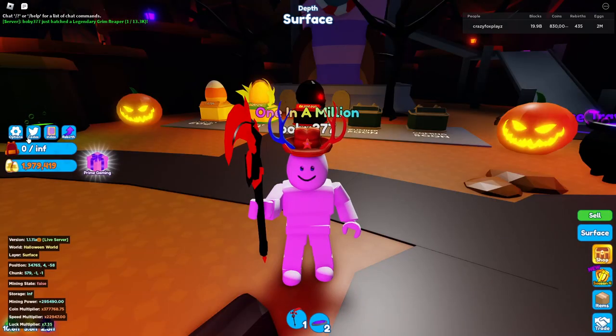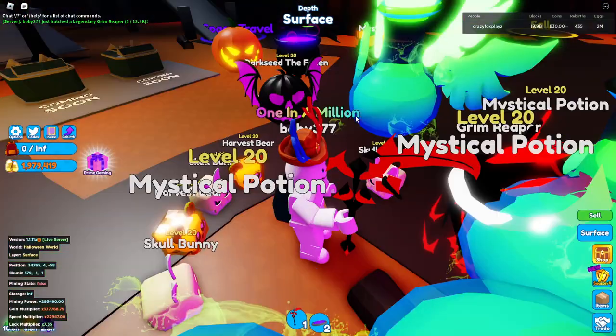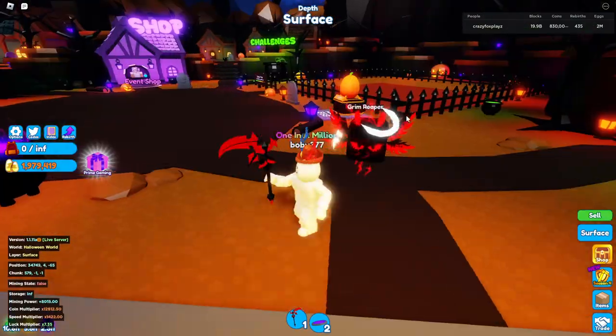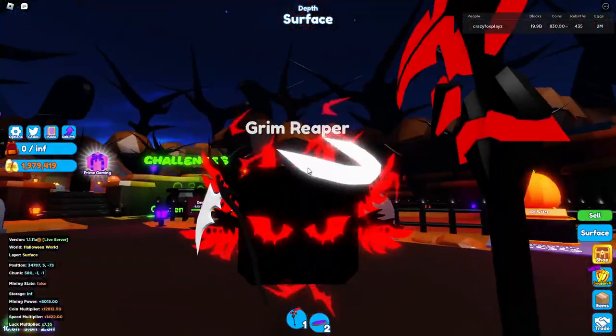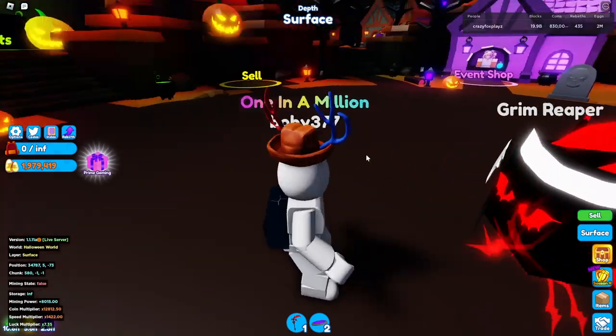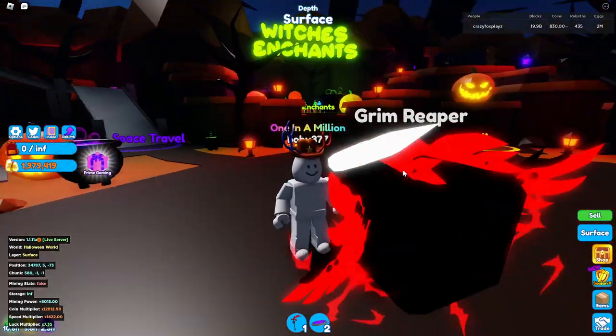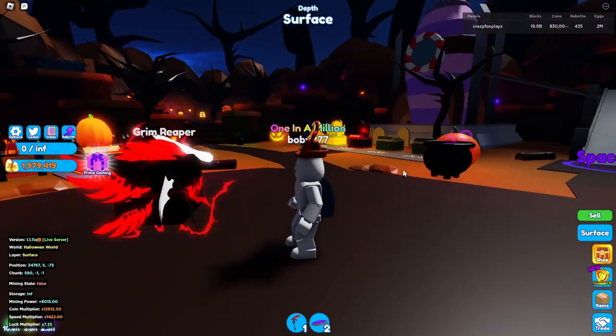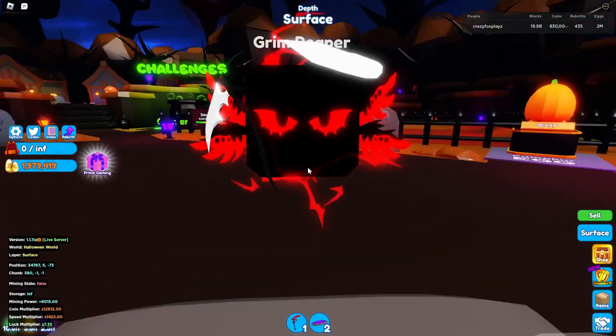I put it on my team. Let's unhide pets — and there it is. Okay, we need to unequip all the others. Here's the Grim Reaper by itself. I don't really know what that's meant to be there — like a halo? It's like half a halo, and he's got a siphon on one side. Pretty cool.